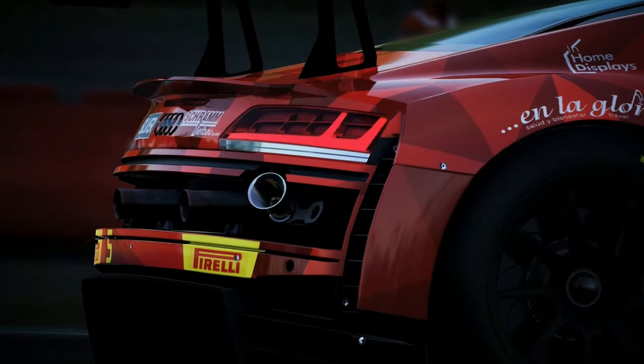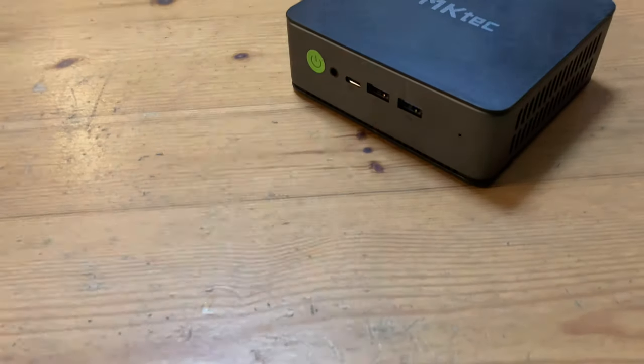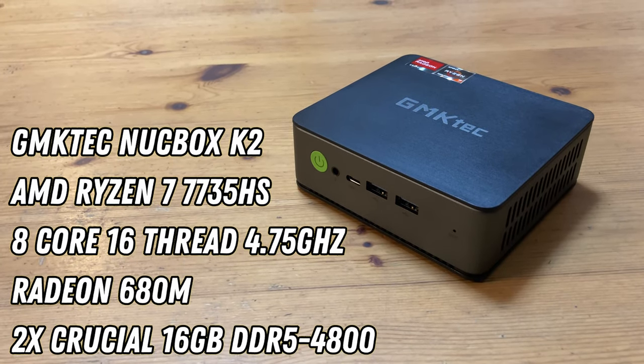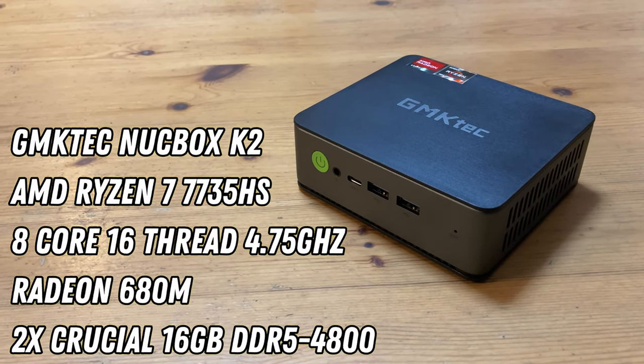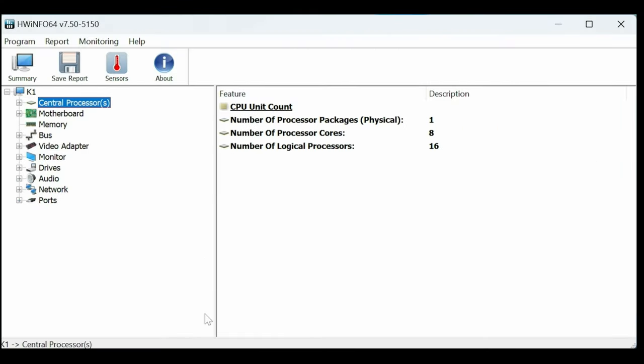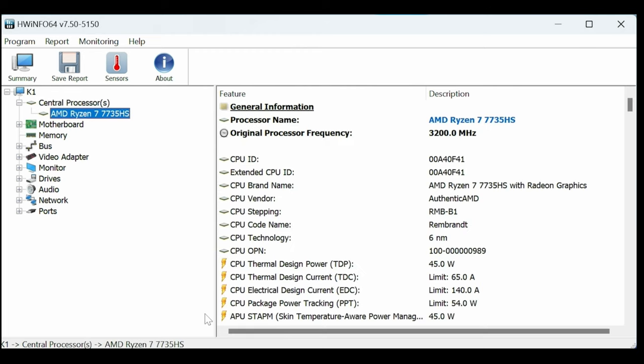Welcome back! In today's video, we're going to check out 10 games running on the AMD Ryzen 7735HS. We'll be using the GMK-TEC NoteBox K2, populated with two sticks of 16GB DDR5 memory by Crucial. The memory is rated at and running at 4800MHz in the so-called quad-channel configuration.